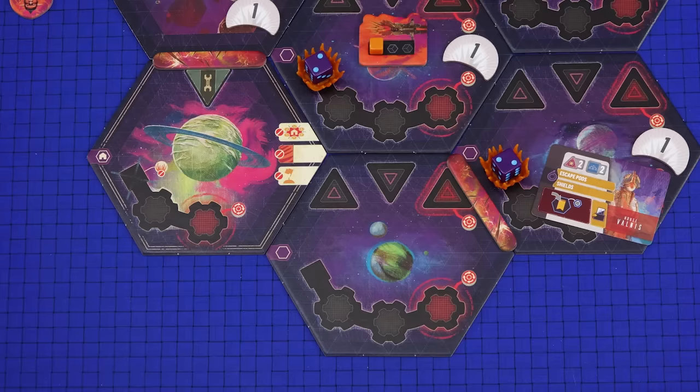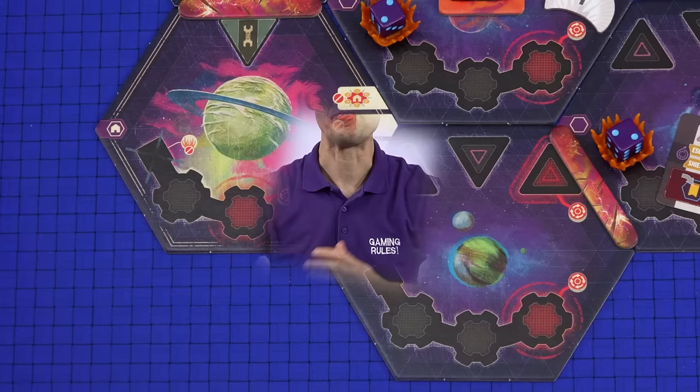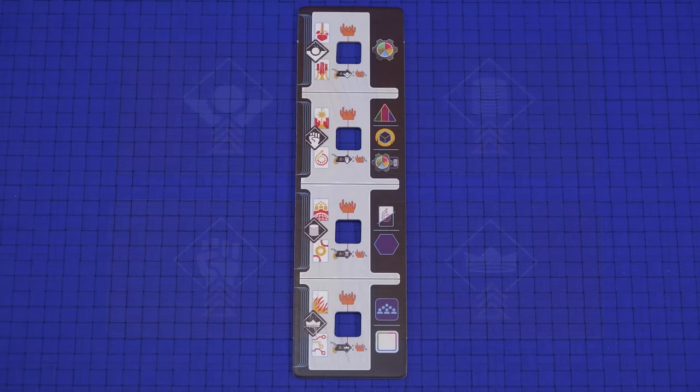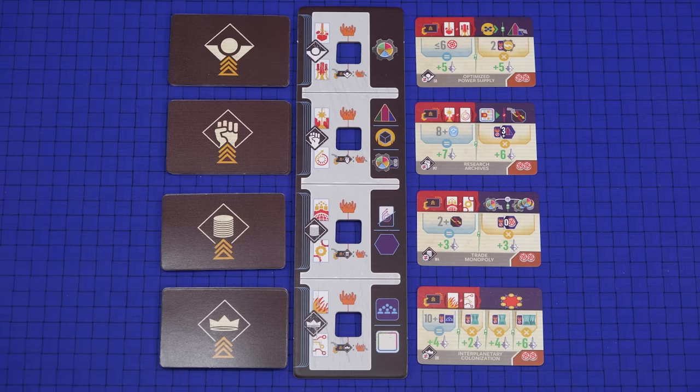At this stage of setup the home sector should be empty, along with what are called outpost sectors, each of which is adjacent to a home sector. After setting up the map you need to create the agenda display before players set up their individual houses, because the cards revealed in this next step might impact on your choices. Place the agenda board nearby. Take the agenda cards and divide them by type as depicted on the back. Shuffle each stack separately and place them on the matching spaces on the left side of the agenda board.